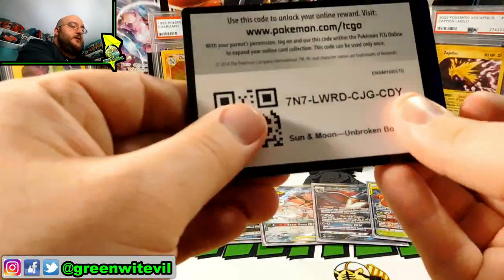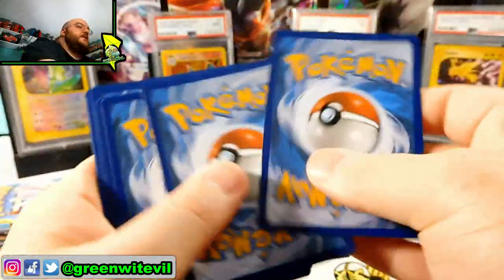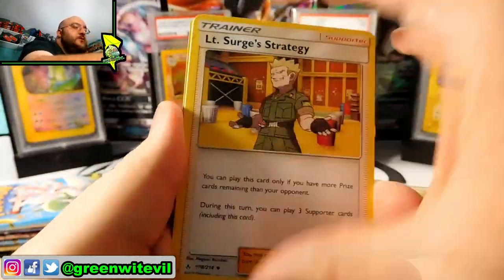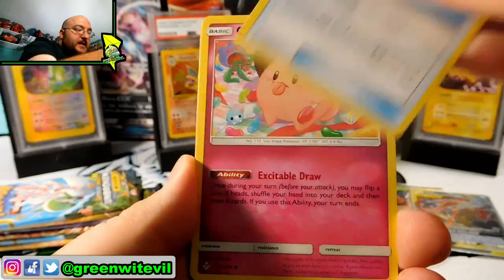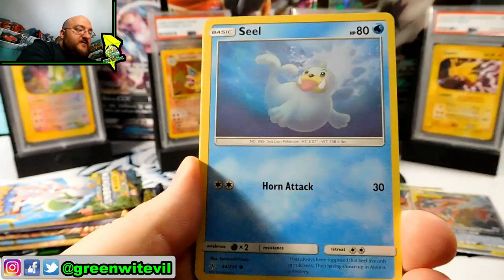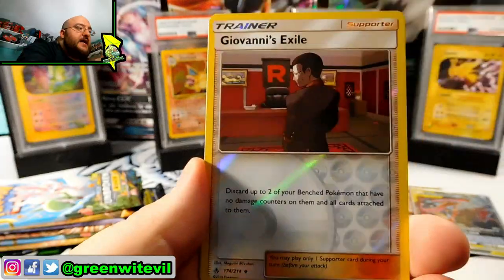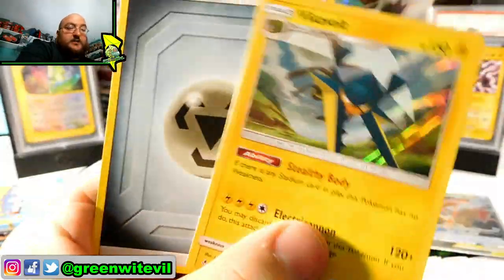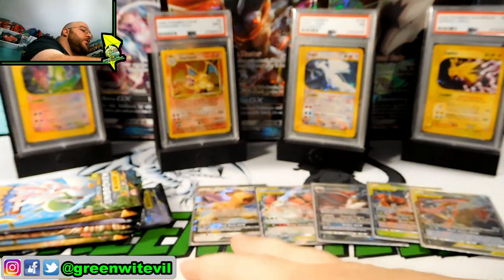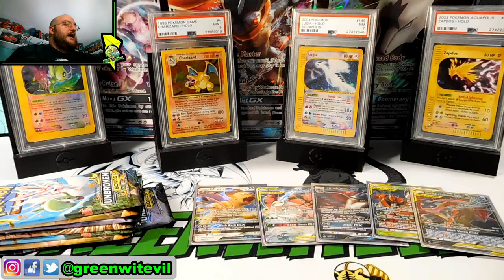Next pack in — code card for you guys right there. Good luck with that. We have Lieutenant Surge's Strategy, Electromagnetic Radar, Clepha, Clefairy, Seal, Gligar, Mischievous, Glammeow, Reverse Giovanni's Exile, and a Vika Volt Holographic. We did get a white code card there but only a Vika Volt Holo.